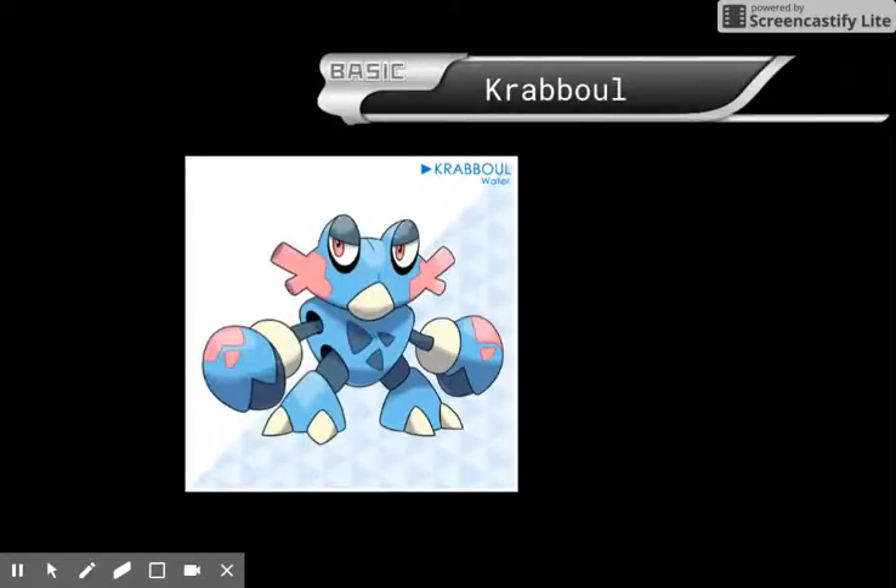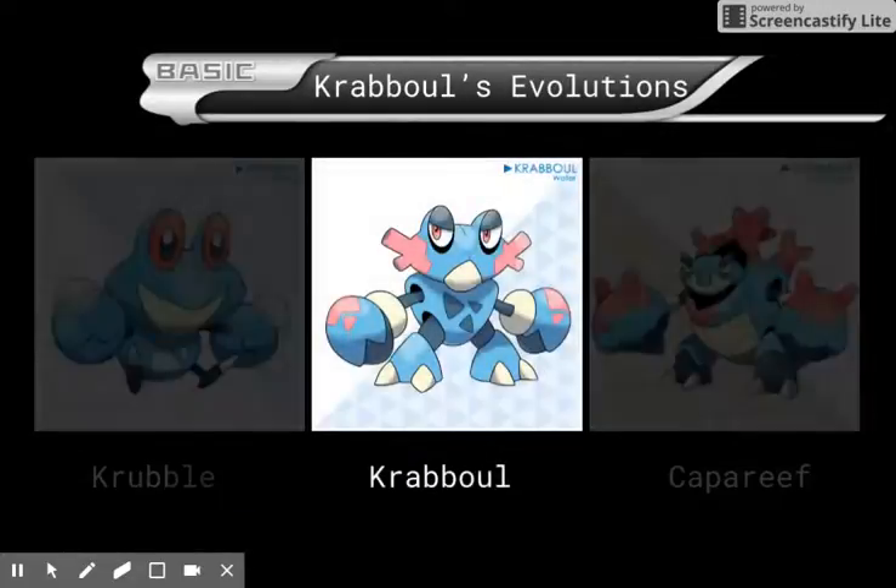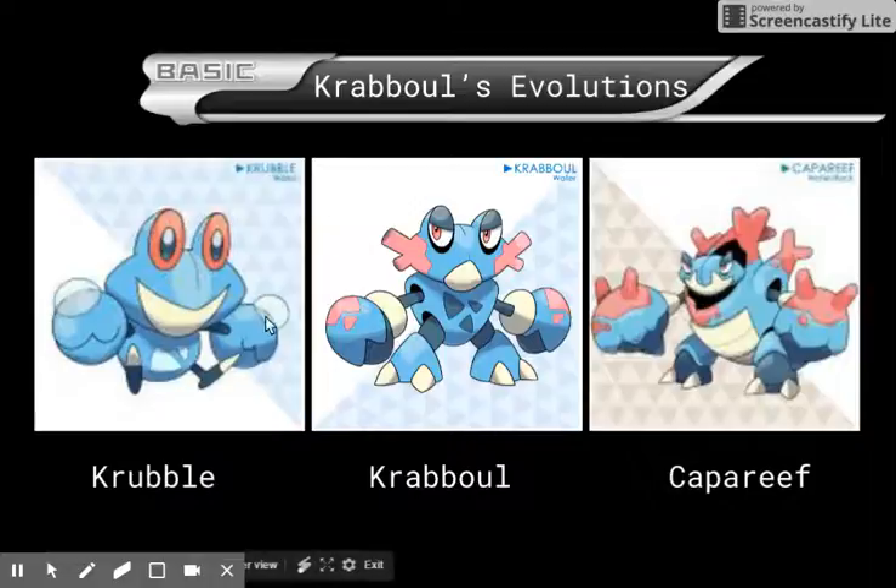Number 3: Crabool. I like this Pokémon because it's a combination of cool and a little bit cute. It's like a little coral crab — it's starting to grow coral. This is a middle evolution Pokémon. So it's Crabble, which is the cutest, and it's just starting to grow a little bit of buds of coral. And Capbar Reef, which has finally grown in all of its coral.